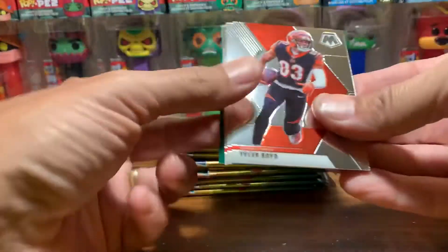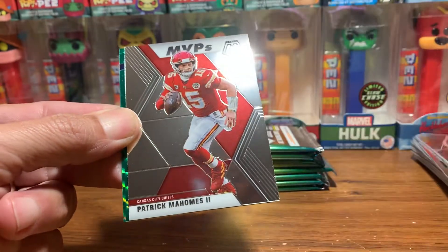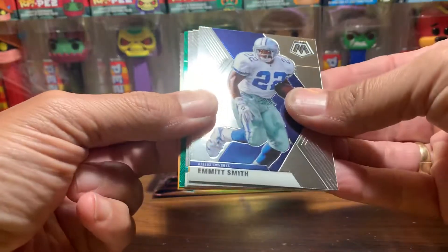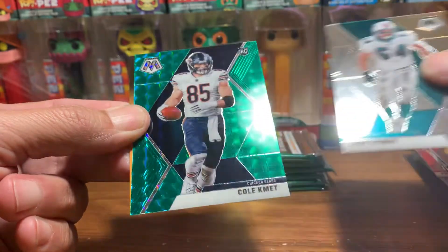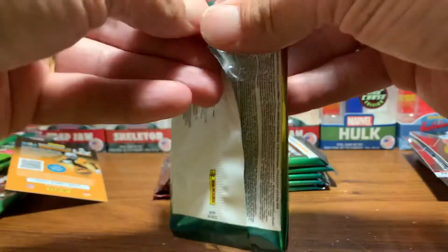Moving on to box number two. We got a green one: Tyler Boyd, Tyron Matthew, MVP of Patrick Mahomes, and our green is a Got Game Drew Lock — probably our worst green so far. Next pack: Emmett Smith, Ben Roethlisberger, Zach Thomas, and we got a rookie — it's a Bear, Cole Kmet. At least we got a rookie. Our greens have been good, just haven't gotten very many rookies.